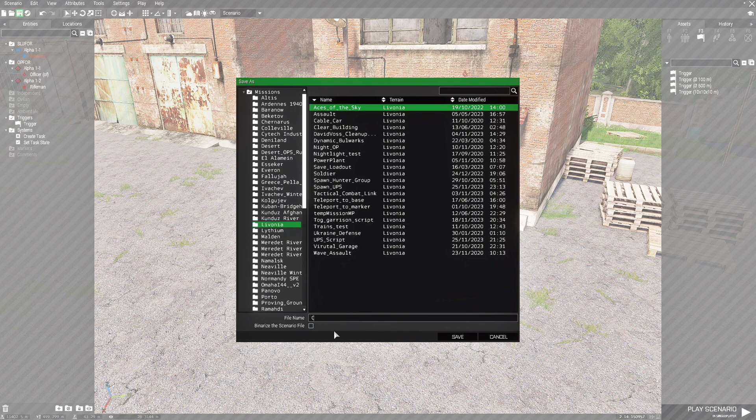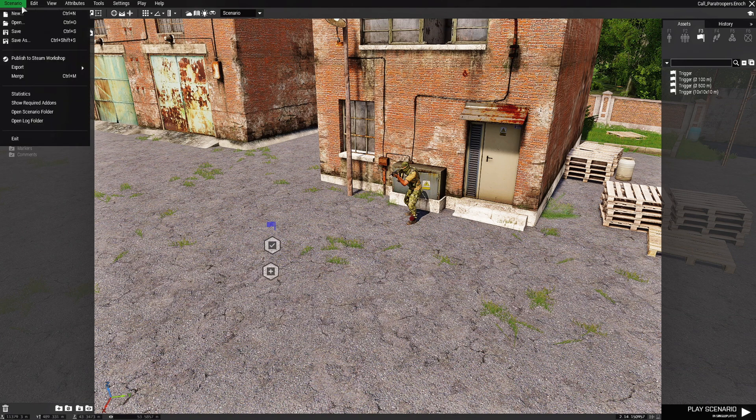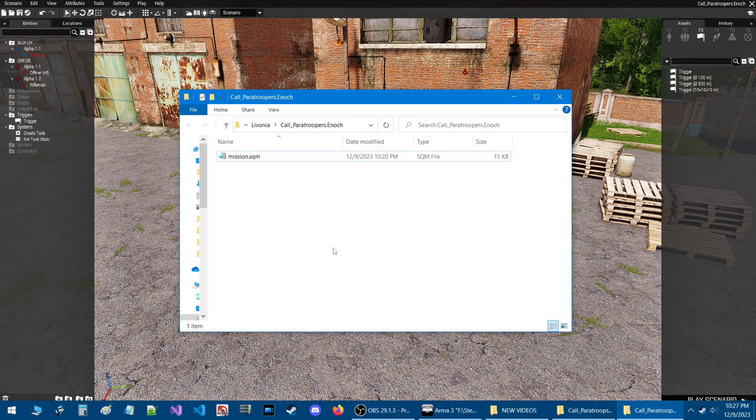Next we're going to save our scenario. We're putting this on Livonia and naming it 'Call Here Troopers.' Now that our mission is saved, let's go to the Scenario tab at the top left and then down to where it says 'Open Scenario Folder.'